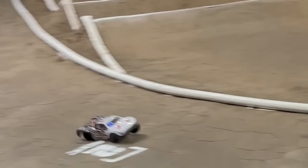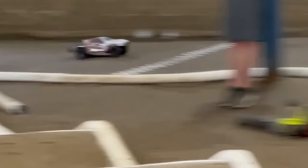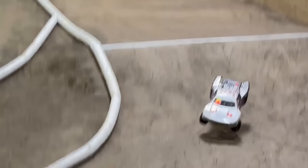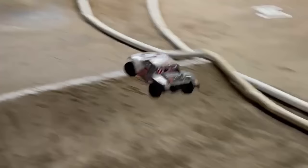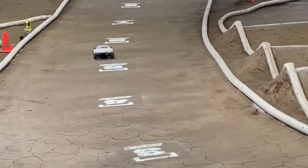Even the best-driving, most well-set-up short course truck will probably be slower and drive worse than a decently well-set-up buggy or stadium truck on the same track — it simply is the nature of how short course trucks are built. Speaking of things that can't be avoided, we have the problem of the short course truck body. They have one glaring weakness that can't easily be avoided: their parachuting effect. Because the body is so large, it actually catches a lot of air on the way down from a large jump.